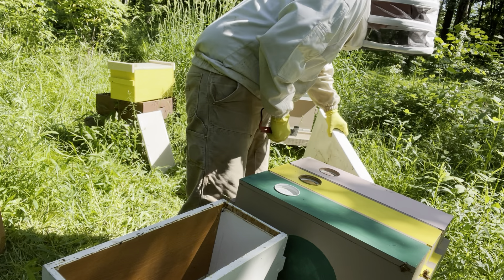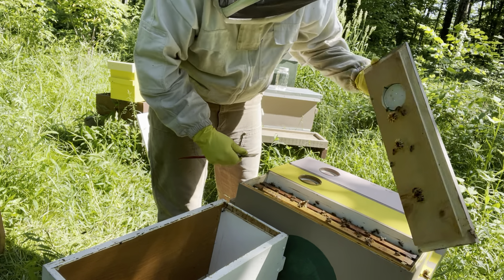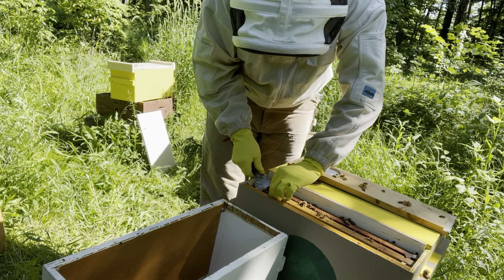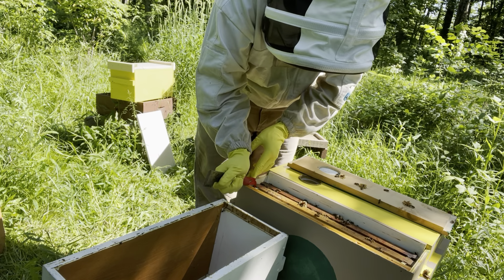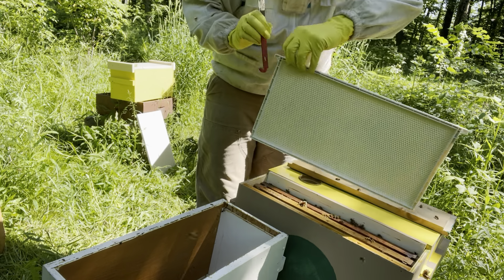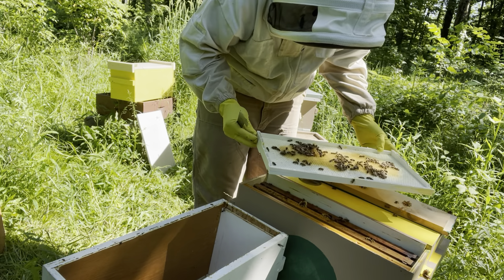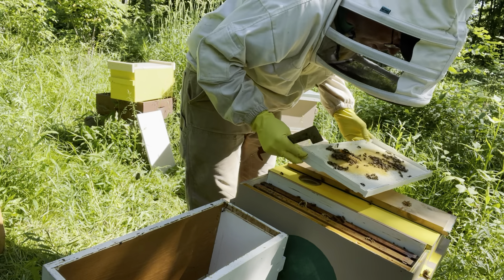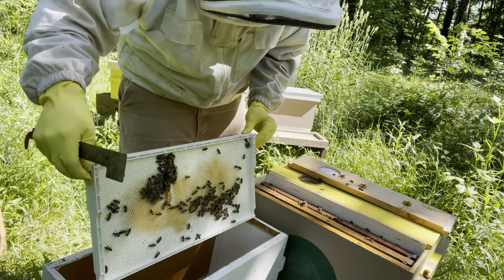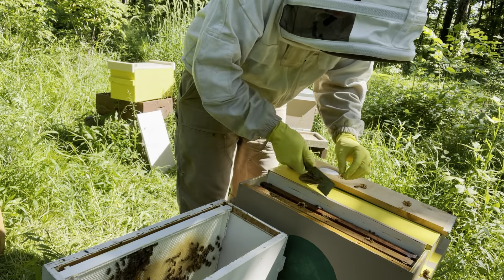A nice thing about the queen castle is you can choose to work one chamber at a time. Opening up green circle — I gave them a little bit of light smoke already. For a smaller colony like this, there's already a hive beetle in it, so we'll try to kill that hive beetle. I look at this frame — they've started to draw it, and I hate to take that work away from them. Doesn't look like there's eggs or anything in it yet, but they've been working on it so let's leave it to them.